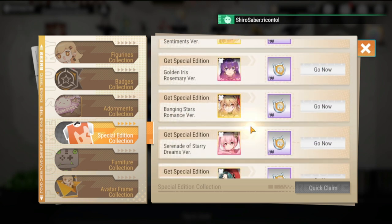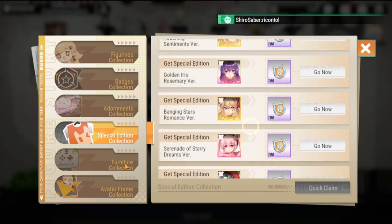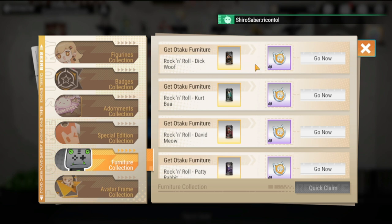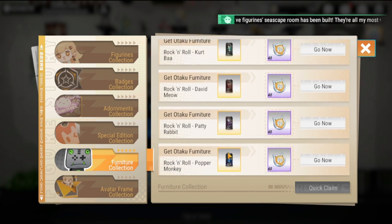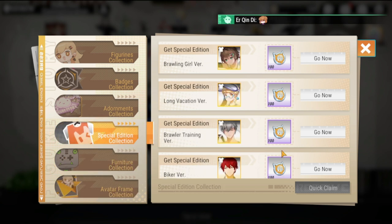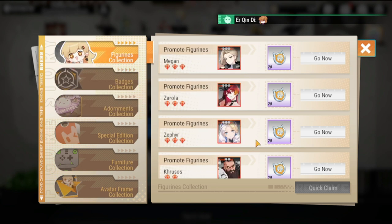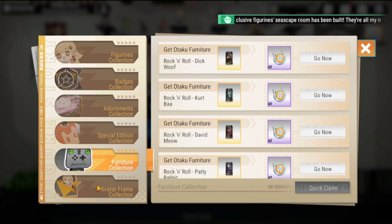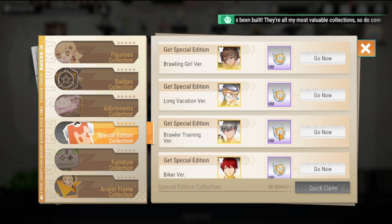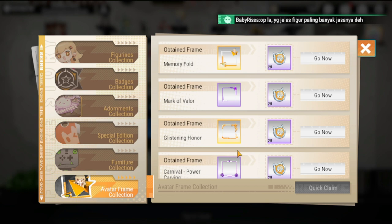Some skins I've already achieved, some I haven't. Furniture collection also contributes to your Collection Commemoration level. The last category is your avatar frame. Each collection type corresponds to different points — some are higher, some are lower. For promotion it's lower, only 20 points. The highest would be your Special Edition skins.